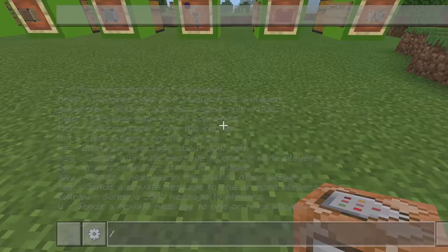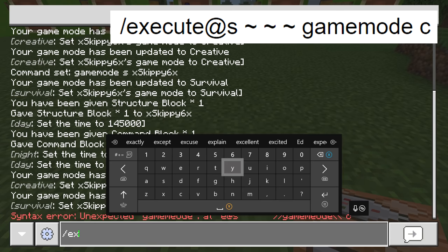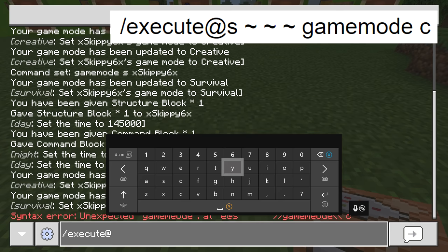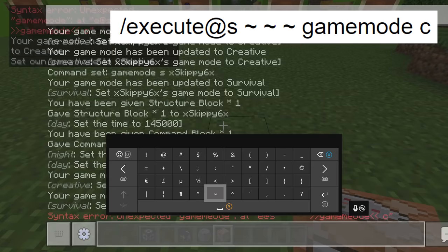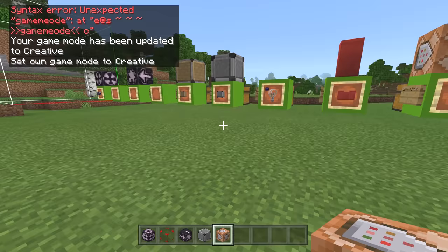To switch to creative mode the command is: slash execute at-s tilde tilde tilde gamemode c. If you want to go the other way, use the exact same command but put 's' instead of 'c' and you'll go into survival mode. So let's go into creative mode now.